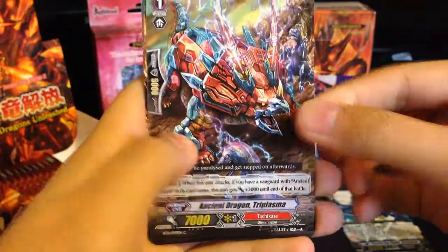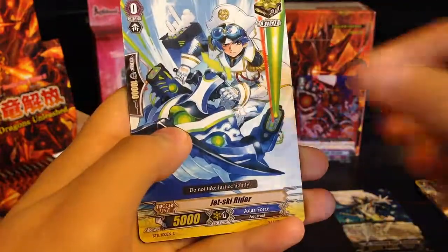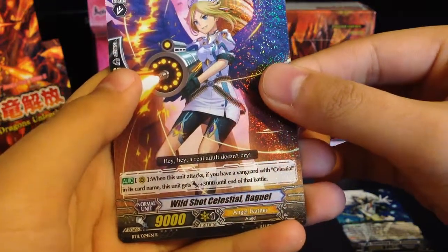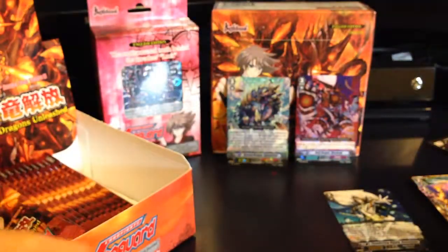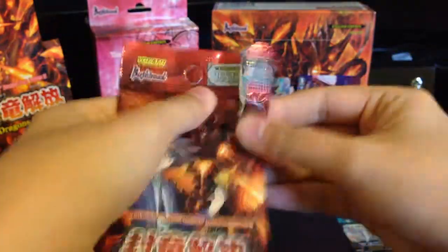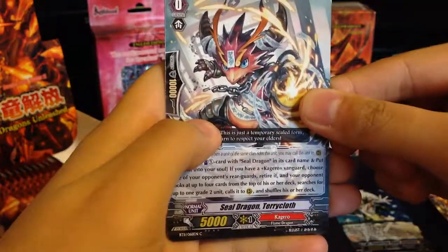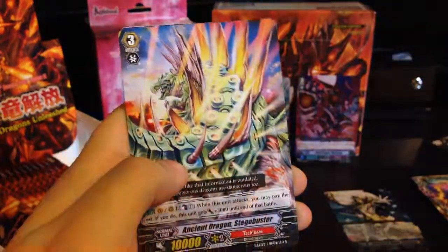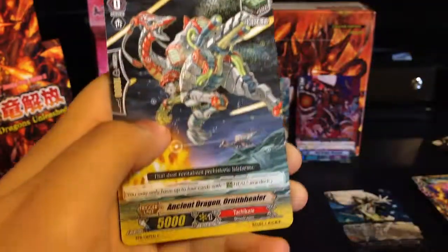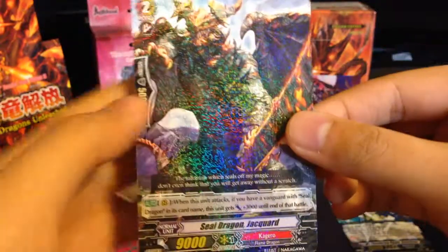Lot of Tachikaze in this one. Another one of that guy, another Gatlinger, Jetsuki Rider, and a rare Wild Shot Celestial Raguel. That makes one triple rare — I guess you can say since it replaced the SP. Sealed Dragon Stegobuster — Ancient Dragon Stegobuster. One of those, and a rare Sealed Dragon Jaquard.